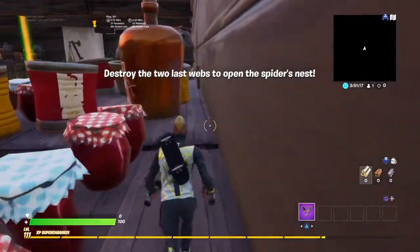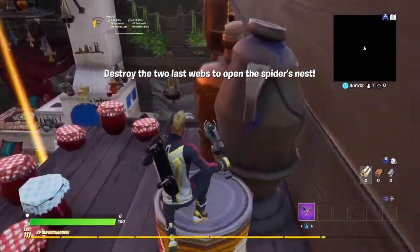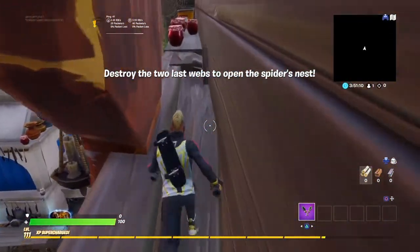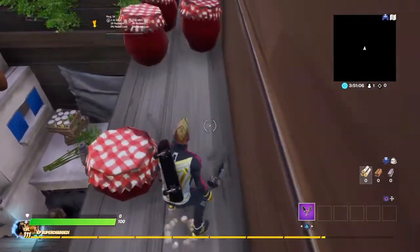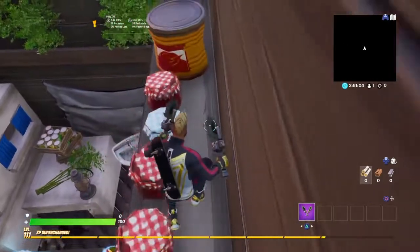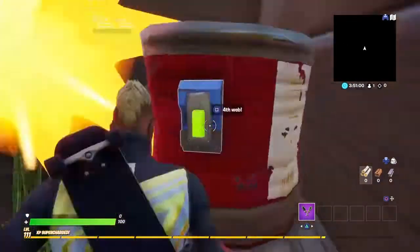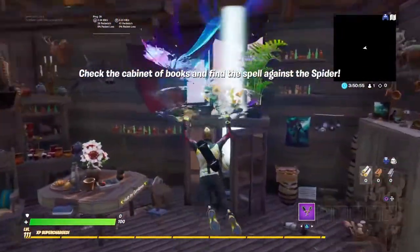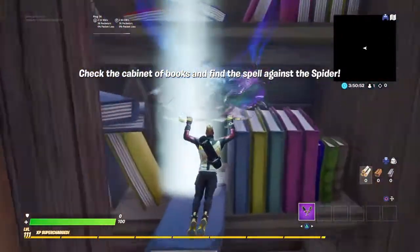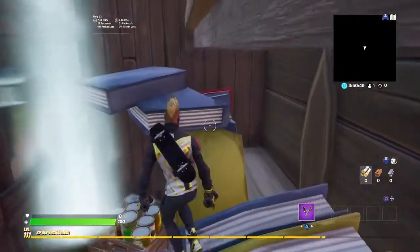Press that button and then you're going to go over here — just parkour through all of this. It should be pretty simple. Behind here you should see another cobweb. Just jump over that, and that, and that, because you do get stuck. Then just search that and go over to the cabinet all the way over here.